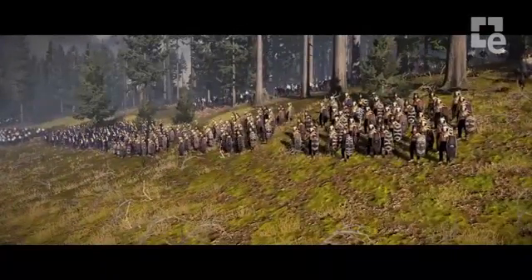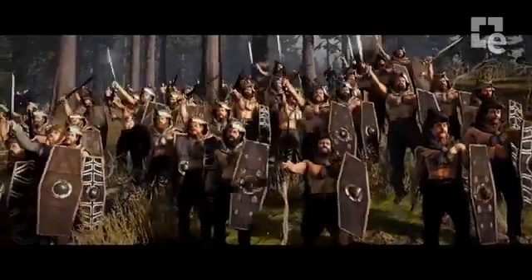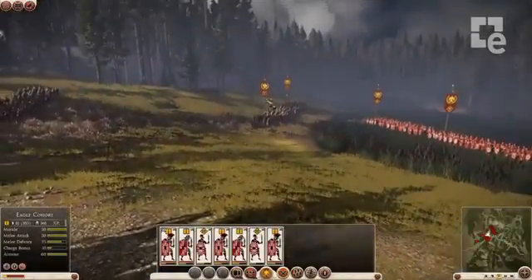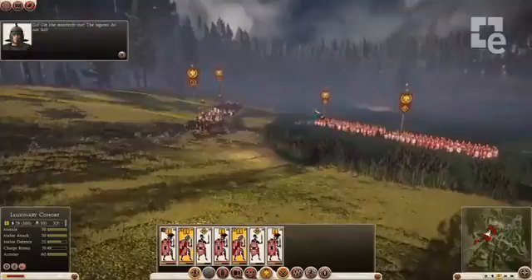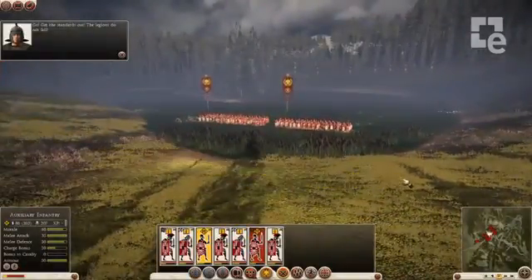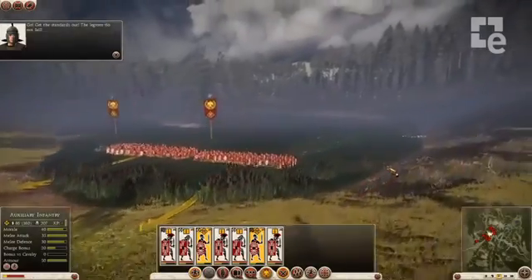Berserkers! So we've managed to fight off waves of light units so far, but this is where the barbarians deploy the heavy guns. Berserkers are seven-foot walls of muscle. They fight hard and fast, and in these kind of numbers they're going to punch through our troops like a wrecking ball. I'm actually going to sacrifice a couple of units here as a human shield to buy the rest of my army some precious time.